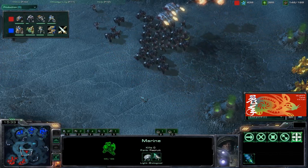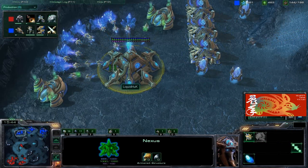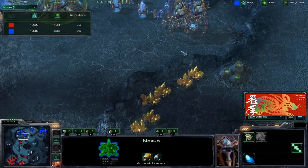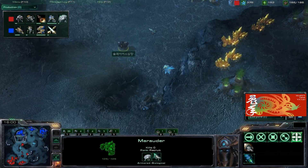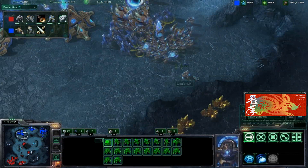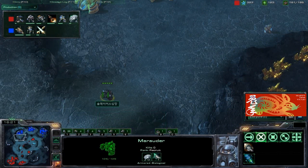The Terran player destroys the destructible rocks and is getting his expansion up. Hux already has his third expansion up, giving him about a 500 mineral lead over Heart. Heart is moving over just one Colossus — testing for scouting purposes — he saw the entire army and decided to run away, though he's being ballsy and staying on the ramp with this Marauder.